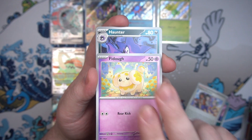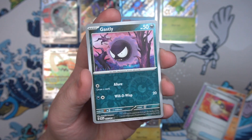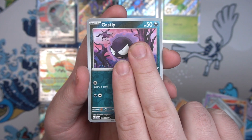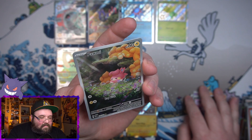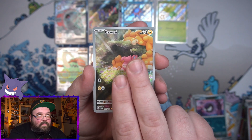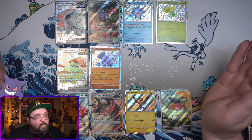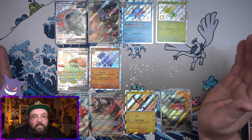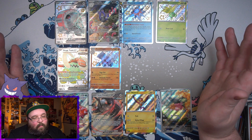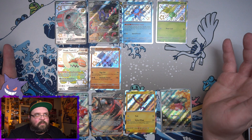Reverse Charmander - please, something on the end - anything. Our last and final pack, let's see what we can end with. Come on, something good. We got fighting energy... Ghastly! I said give me the last one I needed and it did. This has officially been the lowest amount of hits I've gotten from Paldean Fates so far. These hit rates for these tens, man. We got four baby shinies, two illustrator rares, and one EX from 15 packs - that's rough.